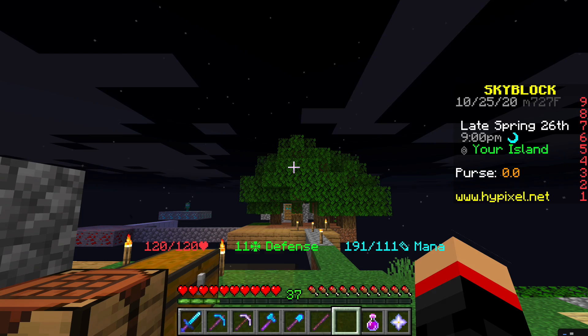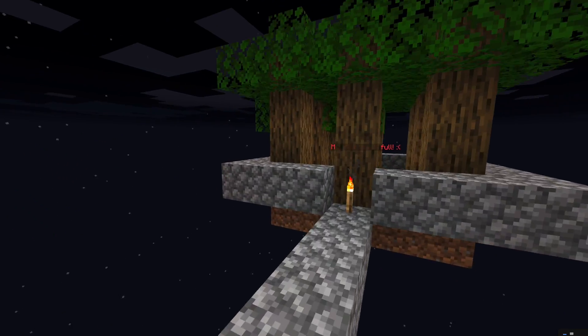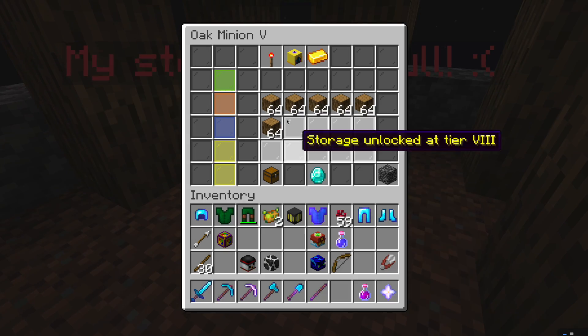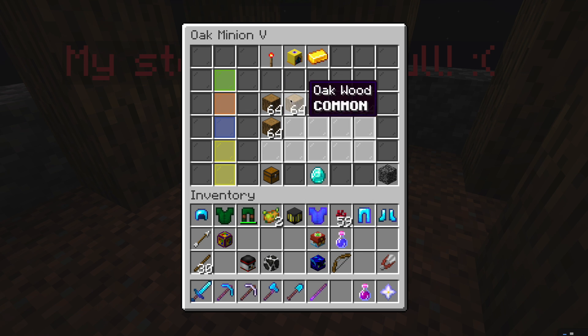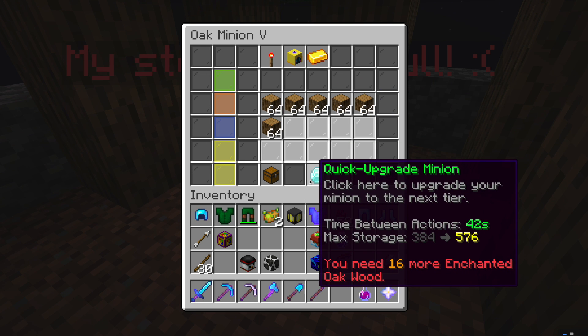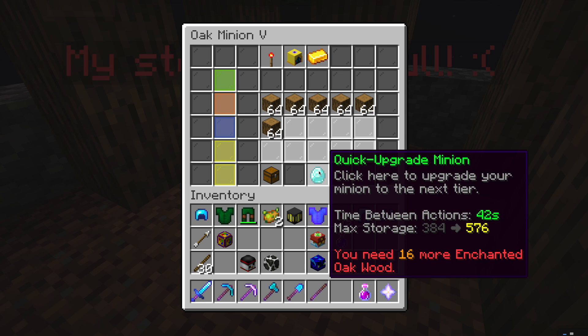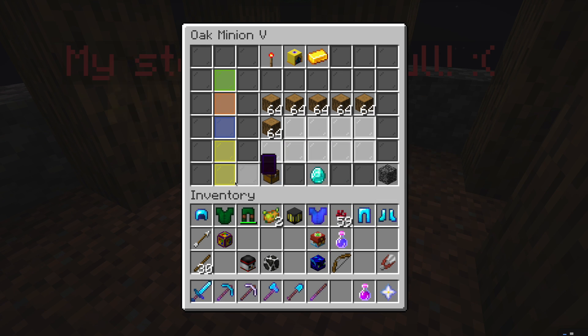This is a Hypixel Skyblock video about minions. If you're away from keyboard, this is what a minion looks like inside — it shows the item it makes. It tells you what you need, like 16 more enchanted oak wood, and then you can craft and upgrade it. When you upgrade it, it makes it faster and increases max storage. You can click this button to collect all items, or click for one stack.